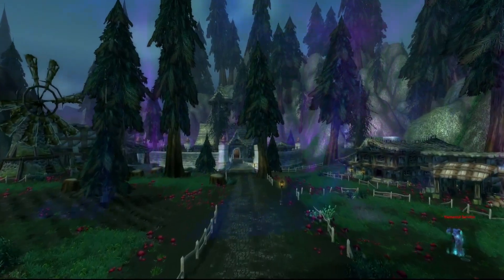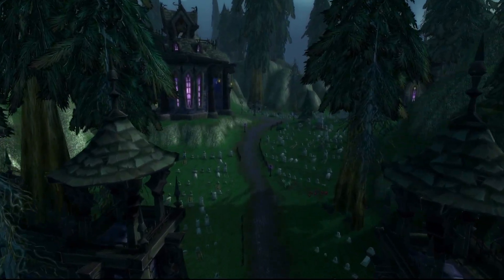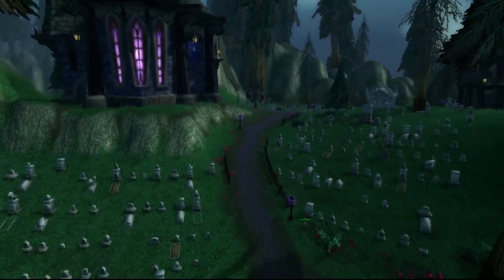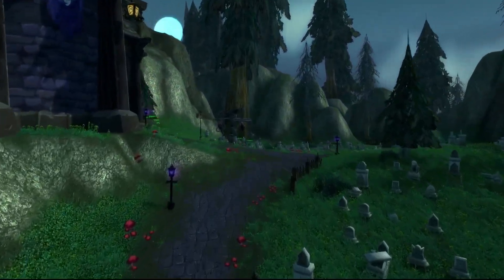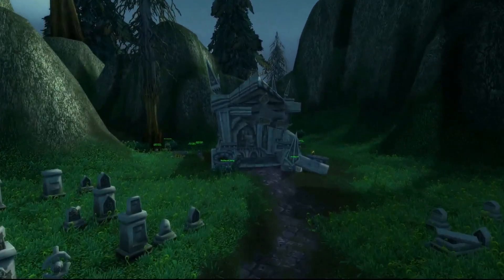This strategic conquest brings a notable transformation to the landscape, with Forsaken architectural motifs dominating the scenery — from command outposts to the imposing Sepulchre, and eerie luminescent lamps adorning bridges. New fortifications assert their growing presence.